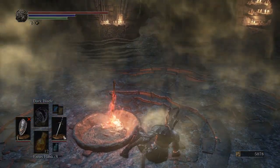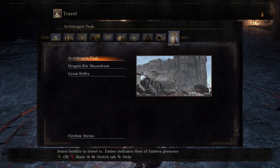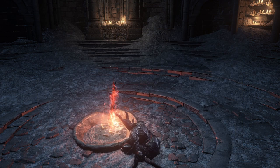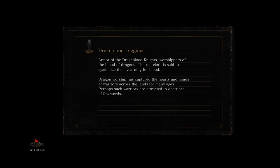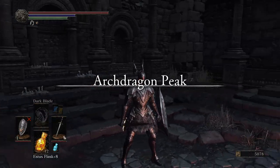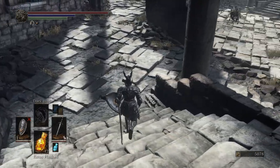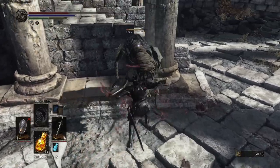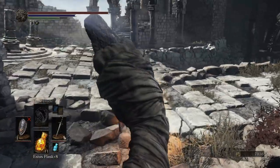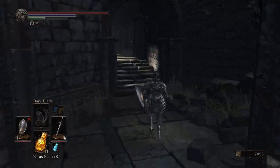I should head to the Giant Belfry anyway, 'cause I want to kill Havel the Rock — he's blocking things that I want. Also, killing Havel means he won't show up in the summoning pool for those bitches with the staves. Now I just need to remember how to get to Havel the Rock. Oh wait, it's over here — I'm being dumb.